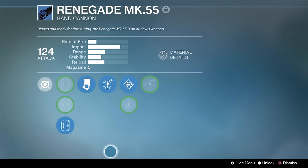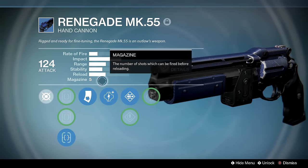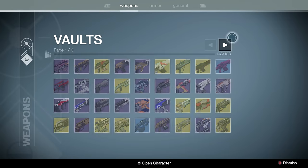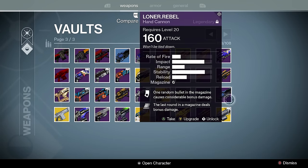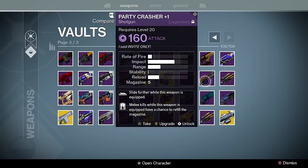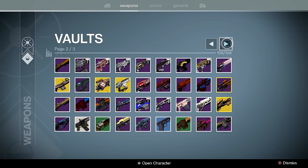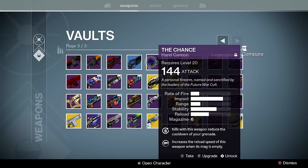Remember that green hand cannon I showed you with four bullets? This is its older brother — Luck in the Chamber, five in the magazine, and Send It. Back in year one we didn't have anything that reduced the magazine, so this is the most range you can get for a one-in-five chance in the magazine. There's also a Loner Rebel to compare it to — six in the magazine with decent range but a lot less range overall. This is arguably the highest range hand cannon you can get with a one-in-five chance of two-tapping.